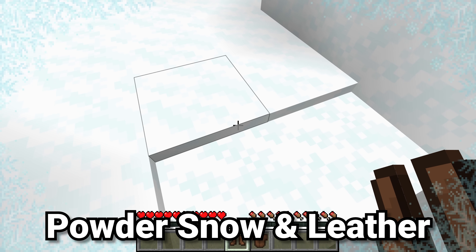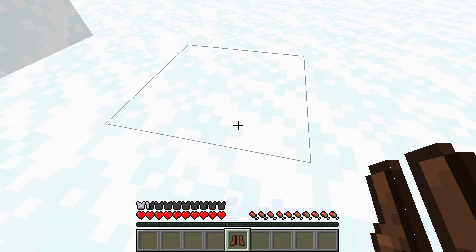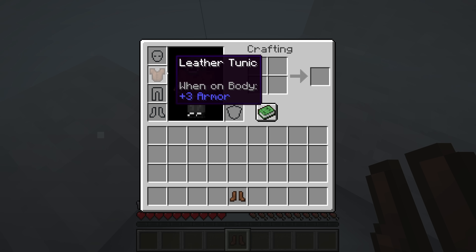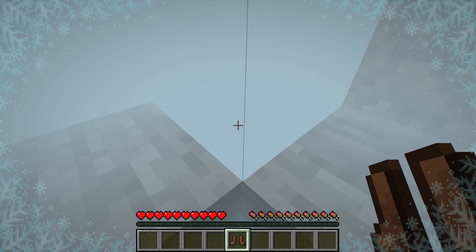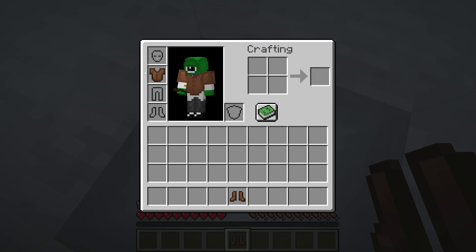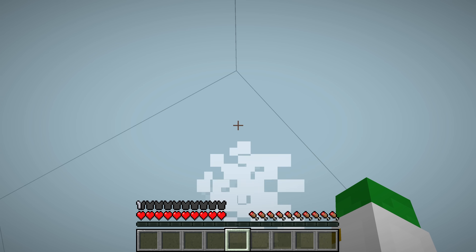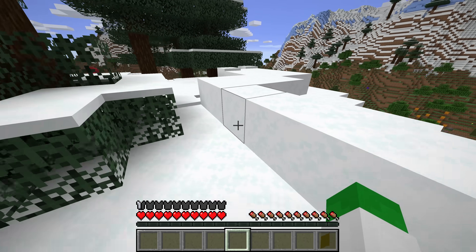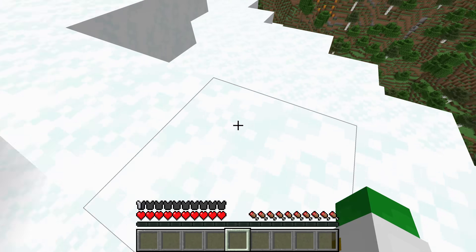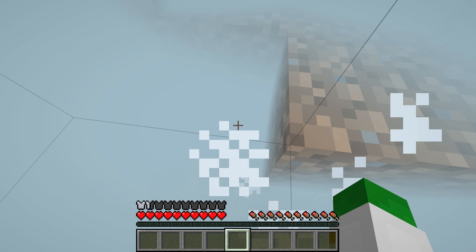Powdered snow is definitely an annoying danger, but you can solve it with leather armor. If you have any piece of leather armor on and go into powdered snow, you will still sink into it but you will not take any freeze damage — the idea being that it keeps you warm. Once you take it off you do start to freeze, but the second you put it back on you will start to unfreeze. The leather boots have a bit of a different functionality: if you have those on you won't freeze, and you can also traverse through the powdered snow sort of like scaffolding — walk on top of it or shift to go down into it. Leather boots are the best thing to use, turning powdered snow from a danger into a utility item.